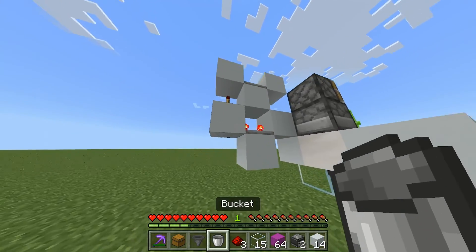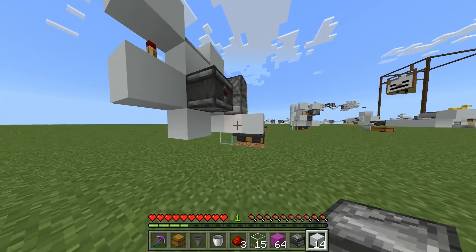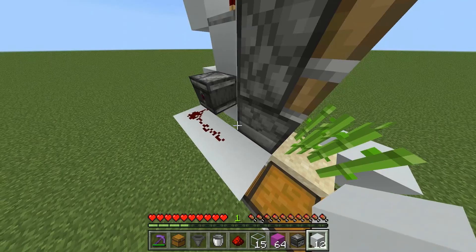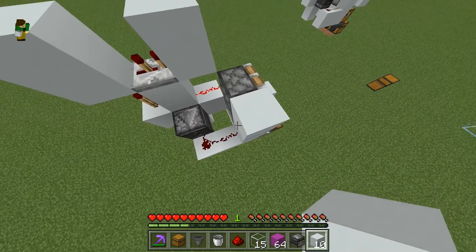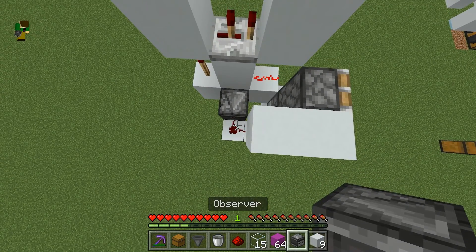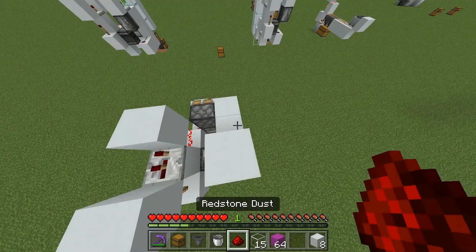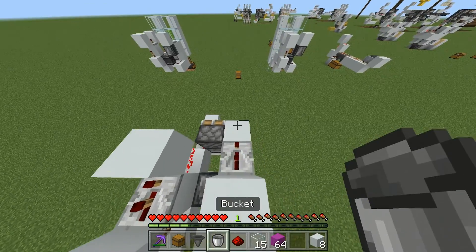Then you're going to place an observer out of this repeater, and you're going to place two blocks out like that, and redstone dust on top of both of those. Then on top of this block here, you're going to place two blocks up like that, and then just one block out like that. Then place an observer facing out of that with a block on top, a repeater on two ticks coming out of this block, and then a redstone dust.